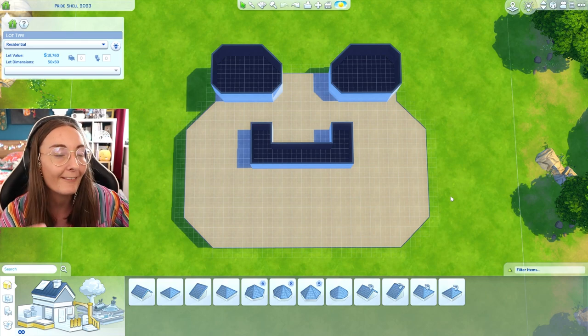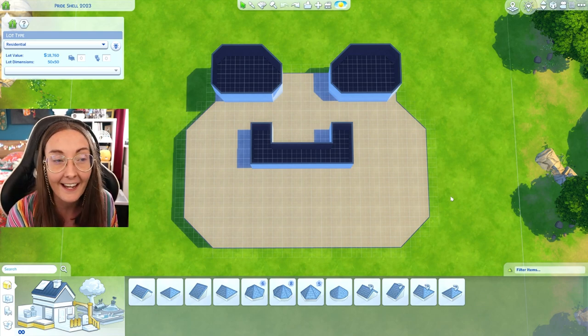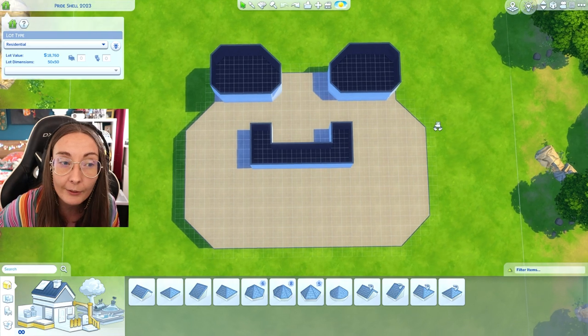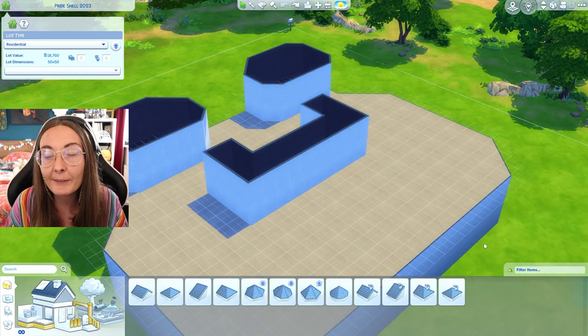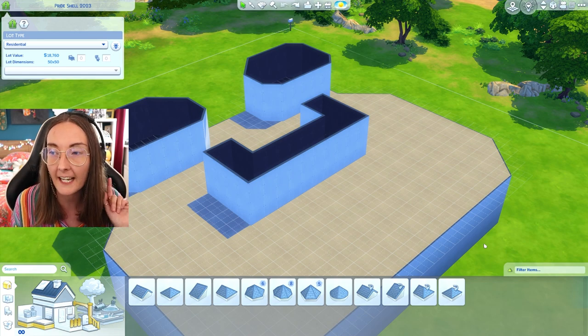So if you want me to see it, if you want me to tour it and see all of your hard work, your blood, sweat and tears — upload it on the gallery by the 28th of June using the hashtag ESPride23: capital E, capital S, capital P, 23. Last year's shell was an absolute hellscape so I feel like this cute little critter is going to be much easier. Absolutely have at it — turn all those freaking frogs gay!